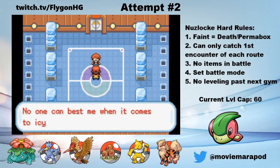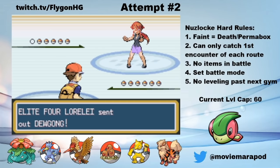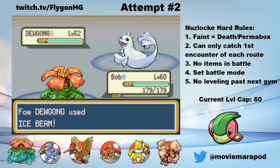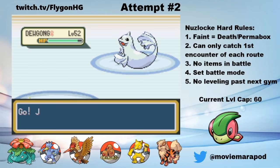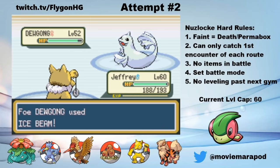Lorelai the Ice Trainer is up first. I start with Bob against her Dewgong, and set up a Leech Seed. Retrospectively, this was really dumb, because I was dead to an Ice Beam critical hit. I also got Frozen, but that doesn't actually matter, because my plan from here is to switch to Jeffrey and set him up. Remember the fight against Sabrina? It's time for a Calm Mind sweep. On the switch in, Hypno gets hit by an Ice Beam and gets another freeze. Two freezes in a row has a 1% chance of occurring. But fortunately, I immediately de-thaw and start setting up Calm Minds as Leftovers and Leech Seed damage keeps me healthy.